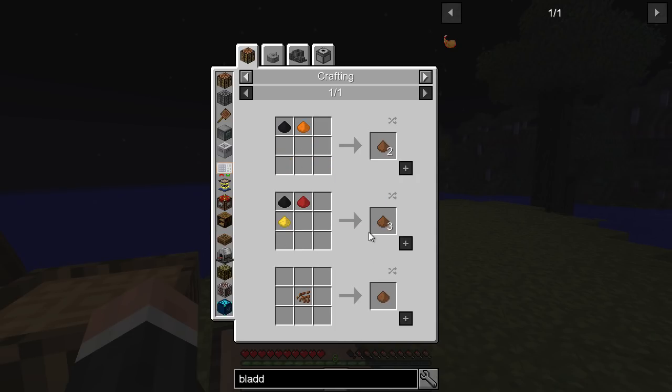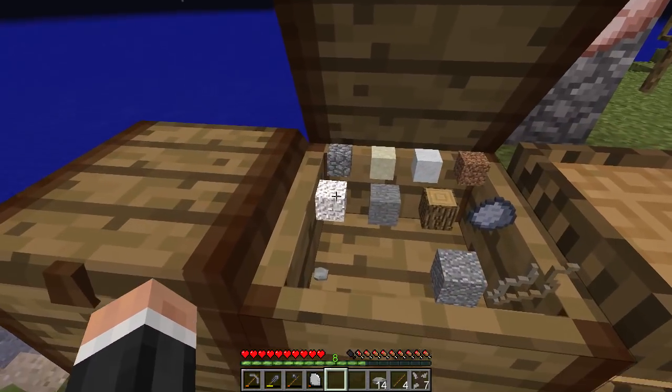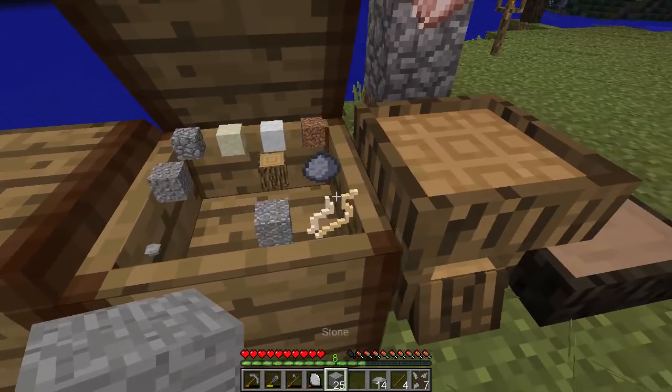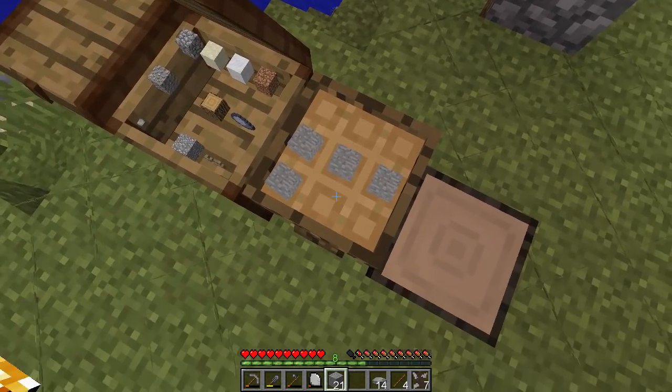I think we need to go the brown dye powder route, but I think we might need a grindstone first. A grindstone is just stone and a stick, so we can do that. Let's grab some stone. Have I got sticks? Yes, I do. So let's craft this bad boy up and see what this does.